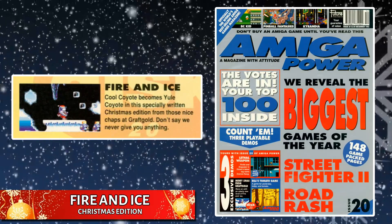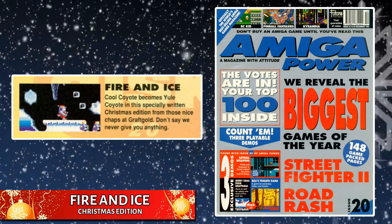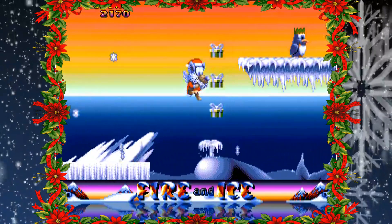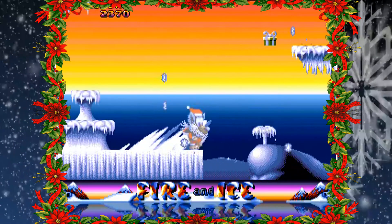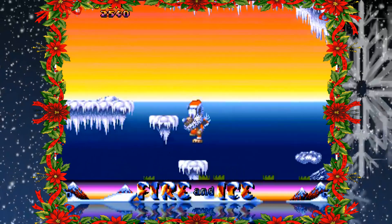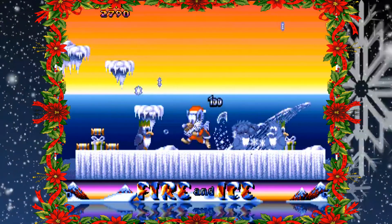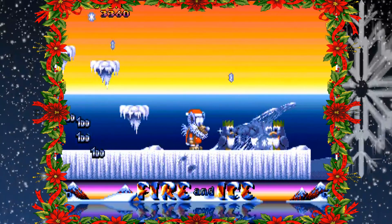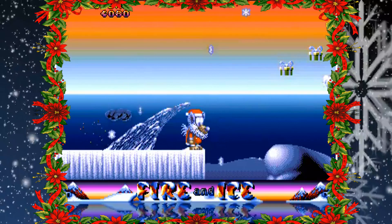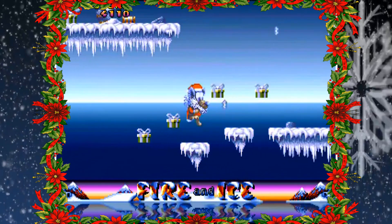Fire and Ice Christmas Edition is a demo version of Fire and Ice, an action platformer developed by Graftgold and published by Renegade in 1992. It was on a cover disc on Amiga Power issue 20 in December 1992. This is essentially a Christmas themed version of the original — in the words of Amiga Power, Cool Coyote becomes a Yule Coyote, complete with Santa outfit. Gameplay sticks to the platform shooter setup, but the snowy level is filled with festive features like presents and Christmas puddings. The music is as bizarre as it is excellent, sort of an early 90s dance tune that sporadically morphs into a Christmas carol which sounds like a play on Jingle Bells. It's good fun, and both an enjoyable welcome to Fire and Ice for newcomers and a clever way for Graftgold to market their game.